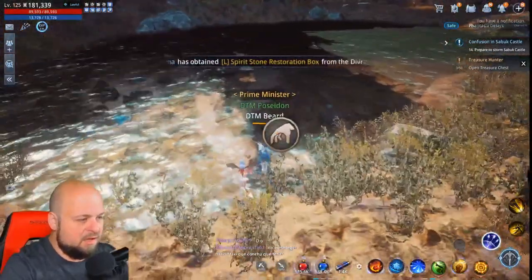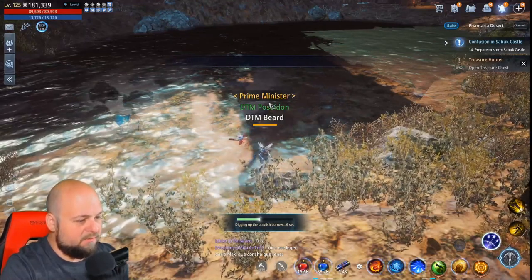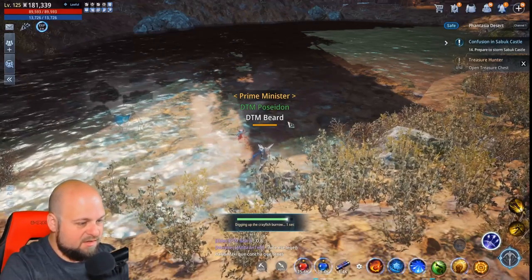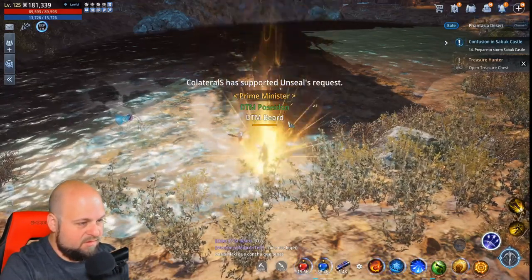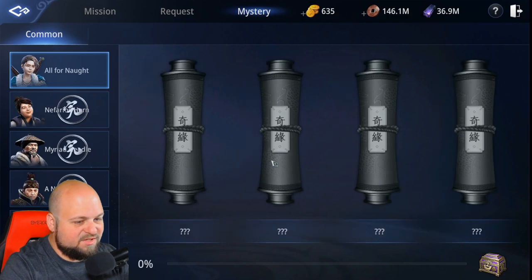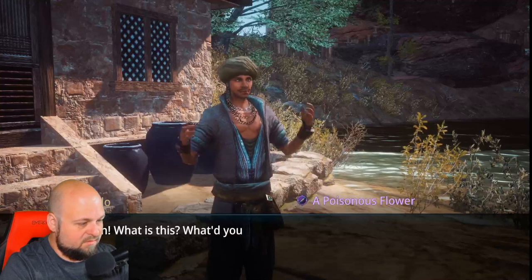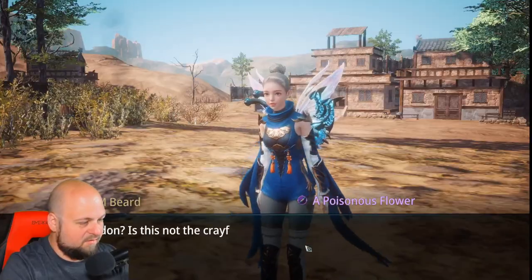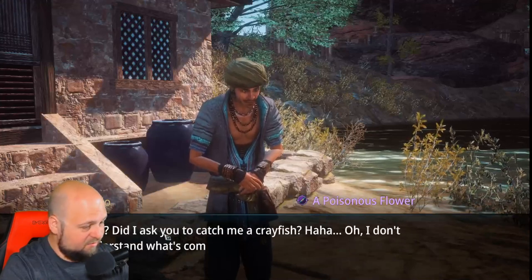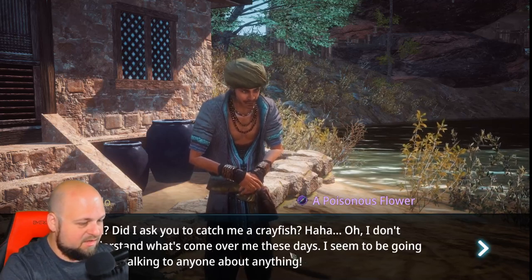Seems a little crazy but I guess I can help him out. Let's find some crayfish. Here we go — a crayfish burrow! We dig it up. Boom — we still didn't unlock the mystery. Let's actually talk to him. He says 'Dirty crayfish — not the crayfish you're looking for. Did I ask you to catch my crayfish?' This dude's crazy.